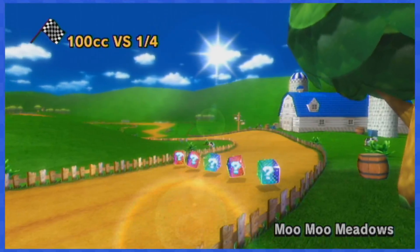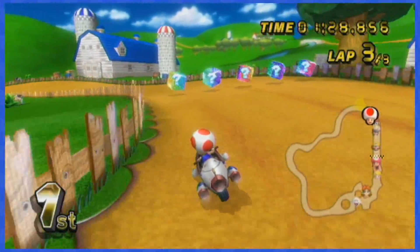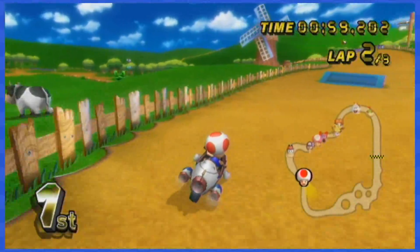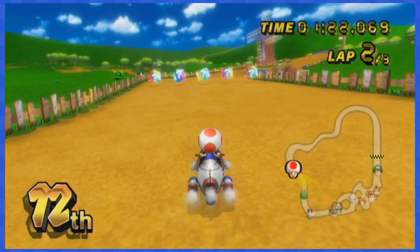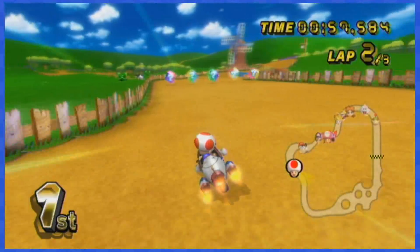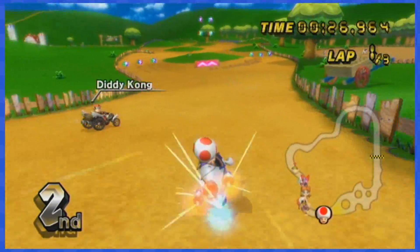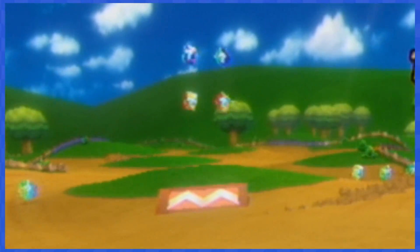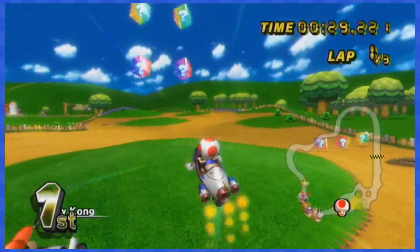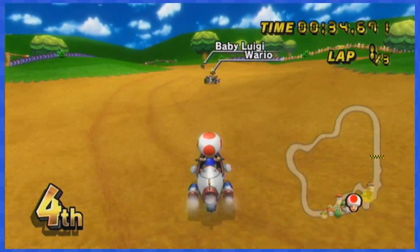Moomoo Meadows won't be as nice as Luigi's Circuit in terms of width, as this track features some very narrow paths with item boxes. You can just barely squeeze in between the left block and the wooden fence to dodge the first two sets of boxes. Then there are four boxes located on top of the ramp, but if you angle yourself correctly, you can gain some speed for the jump while dodging all of the boxes.